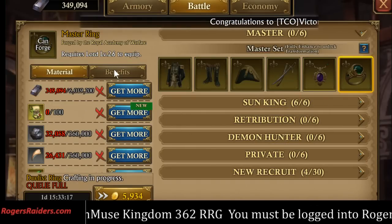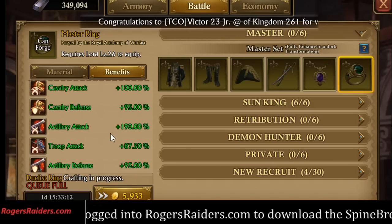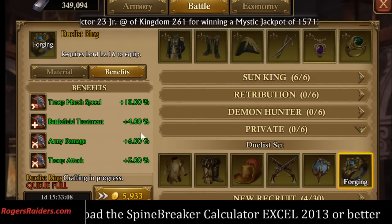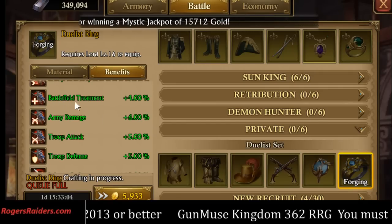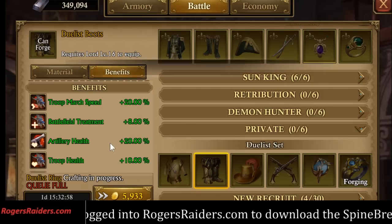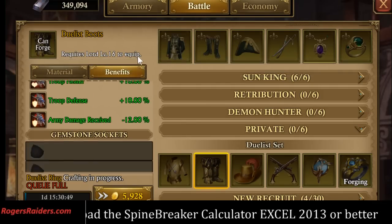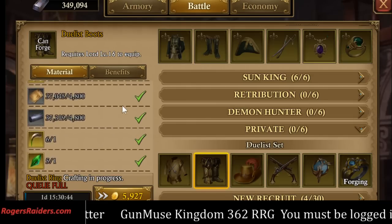Let's go to the ring. Benefits — right there. Battlefield treatment, plus 4%. And the boots are plus 8%, so I probably should have built the boots first. But I've got enough stuff laying around to build boots anyway.